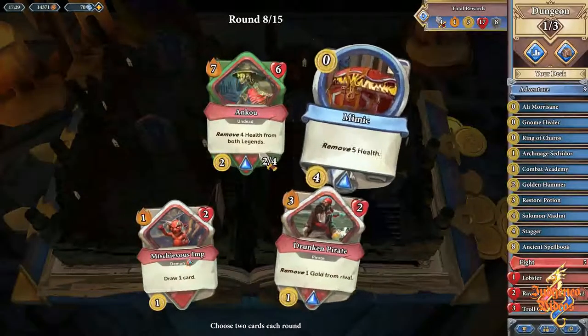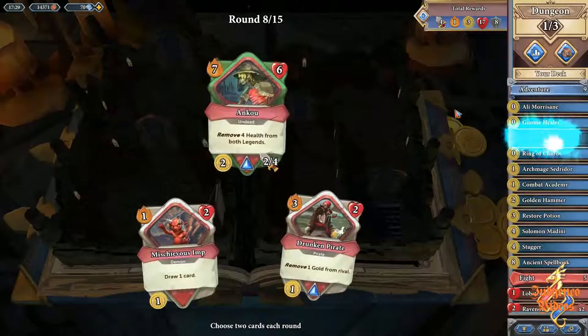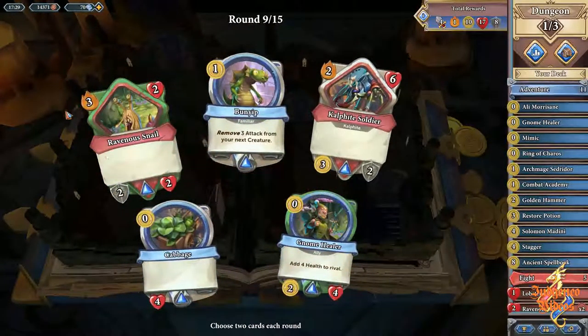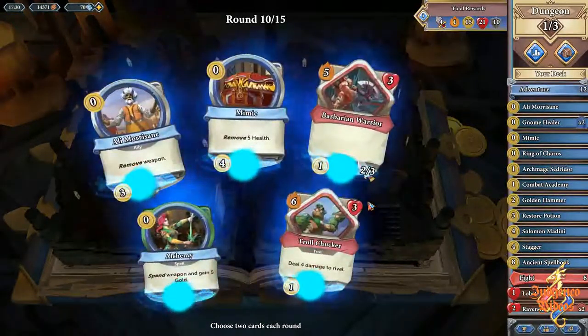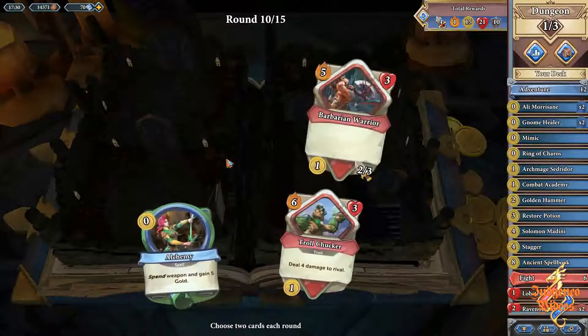Now we can get our gold so we'll go for Moresane — we don't want to be hurting ourselves. Healing is too sporadic but we really need the gold so we'll go for that. A bit more gold here coming up — we'll go for the Soldier and let's go for the Healer again, so we've got two Healers now. More gold — fantastic, we'll go for that same combination.